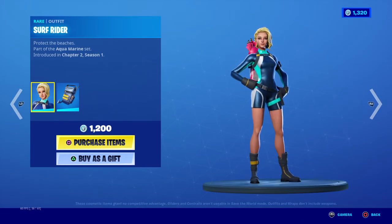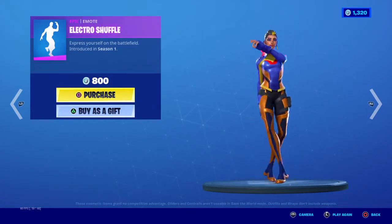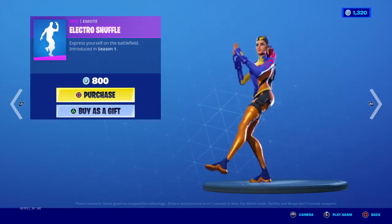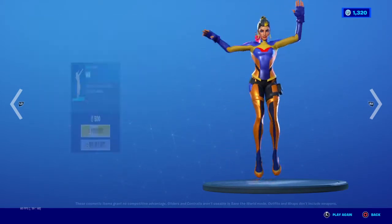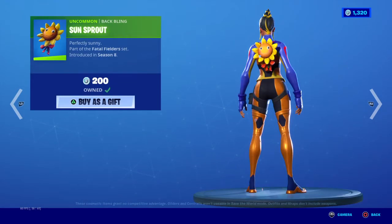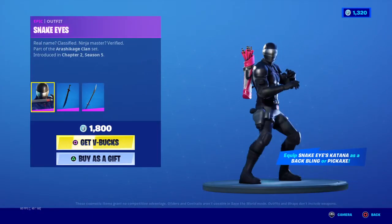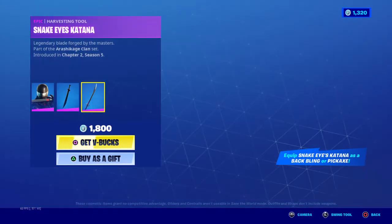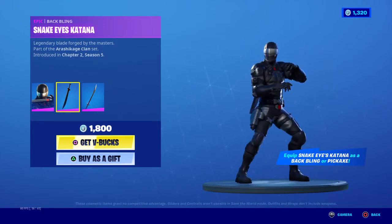Surf Rider with Shortwave, which like just came out I feel like. Electro Shuffle, Dab, Sunspout, and then we got Snake Eyes, staying out, Katana — rehearsing cool — and back bling, that's it.